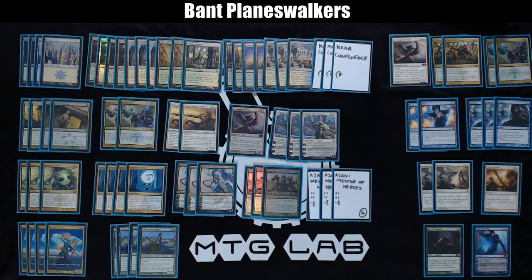Glare of Heresy is against white weenie and Detention Spheres — it's a very flexible card. One Covenant of Blood is another card against aggressive strategies, as a replacement for Elspeth or Ajani. And there's a 10th Planeswalker in the sideboard — Jace. It comes in against control. I think it's good enough and we'll see in future testing. So that's all and I hope you enjoyed.